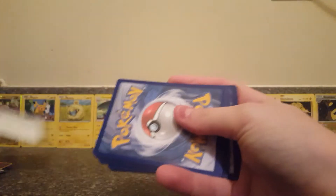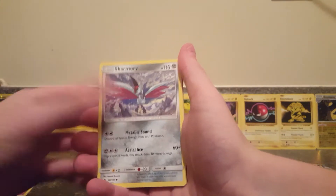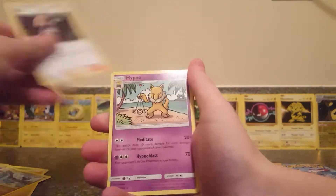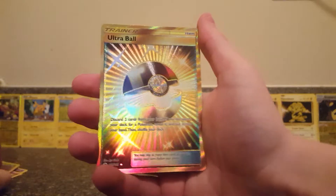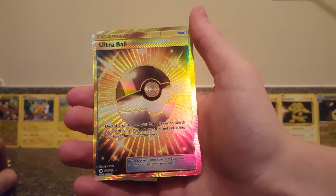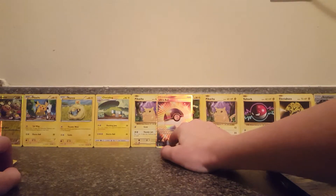Here we go with pack number three. Growlithe, Drowzee, Cutiefly, Skarmory, Bounsweet, Electric Energy, Dragonair, Comfey, Hypno, Butterfree Reverse Holo, and our rare is a secret rare Ultra Ball! Whoa! This card is worth like $100 — it is the most rare card in the set. I am so happy. That makes this booster box totally worth it. Let's put that in the back.